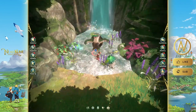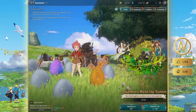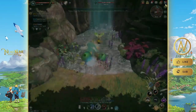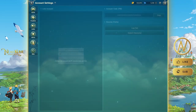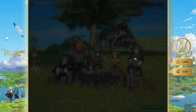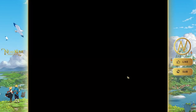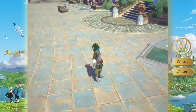Grinding enemies from your Records boosts your CP and also increases your attack stat. You also get rewards like summon tickets at 30 stars. It's really handy and worth doing regularly.